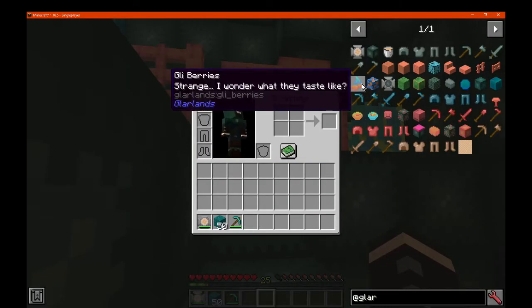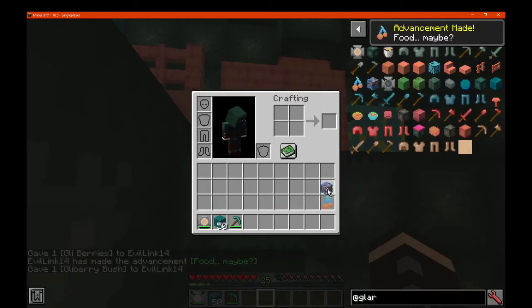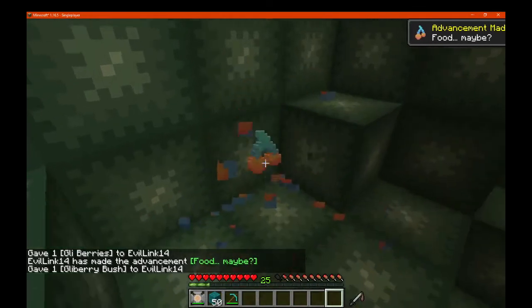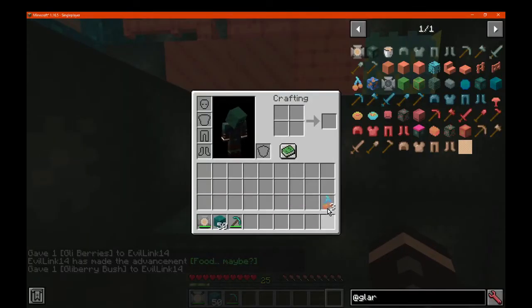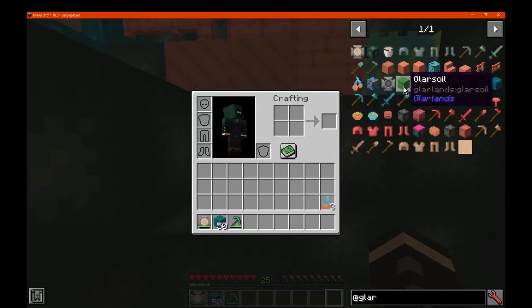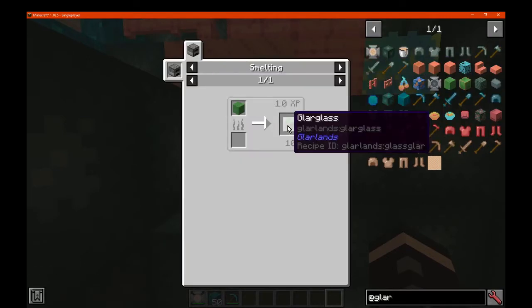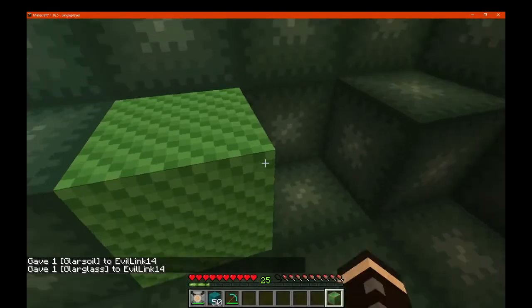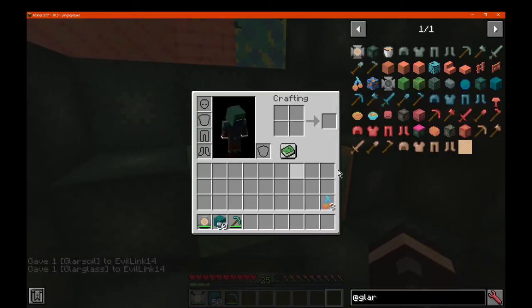We've got some berries, which we'll take a look at soon. There's a bush, which I assume you can just break and it gives them to you. Yep. Seems to get probably two there. We've got some soil, which apparently you can smelt the grass. So I'm assuming you'll find this in certain biomes.